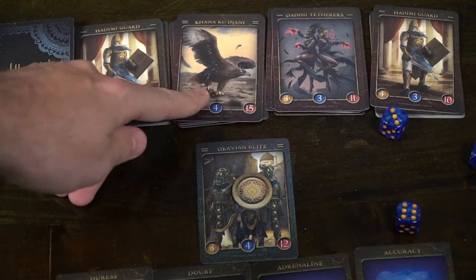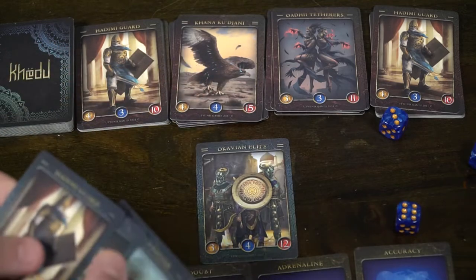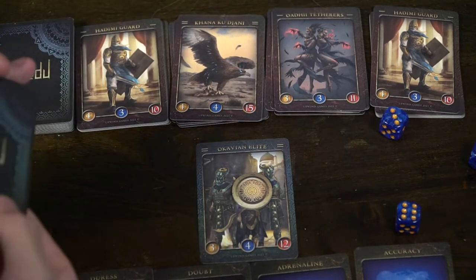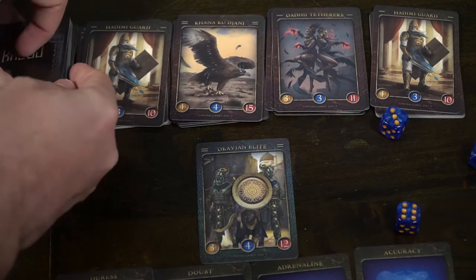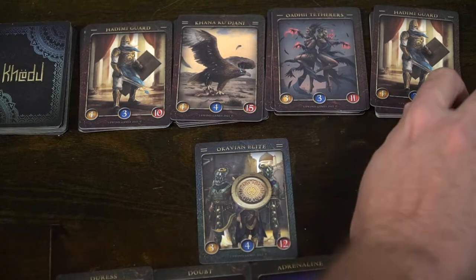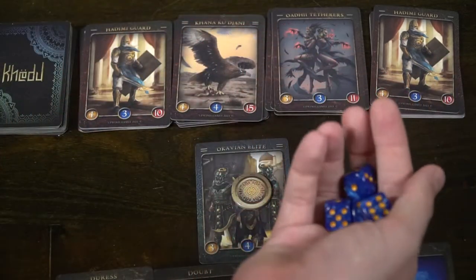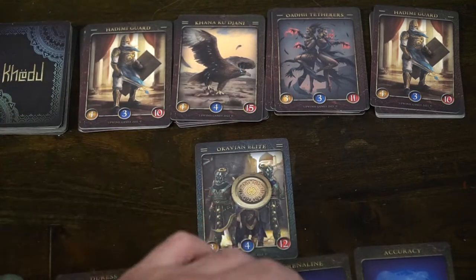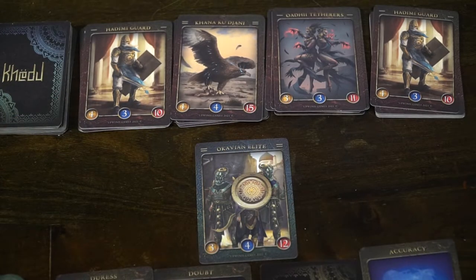Every player should have victory points tracked, and I would suggest taking out a piece of paper, writing down everybody's names, and just adding victory points as the game continues. You can keep attacking if you still have cards in your hand remaining. You can also play card spells from your hand — there's a bottom marker that tells you how many victory points you have to spend in order to utilize them, so you can't use them until you've actually accumulated victory points.